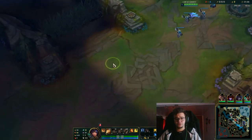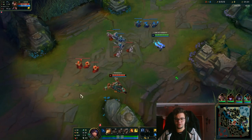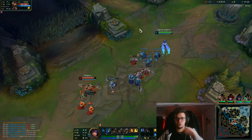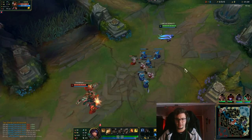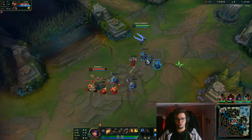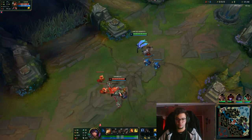Now, if I were to rank Taliyah where she's most useful, she's probably most useful on bot lane with a duo — that would be first. However, duoing generally causes some problems with matchmaking, because normally if you duo and you match against someone who isn't duoing, their opponents will be fairly stronger than your team.